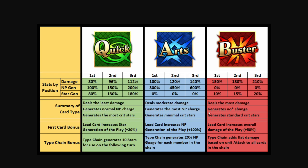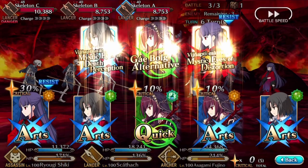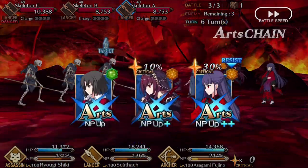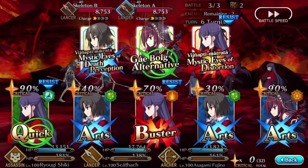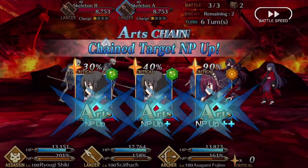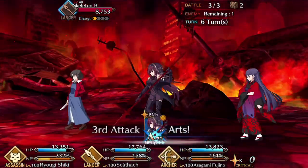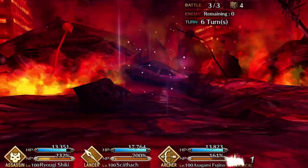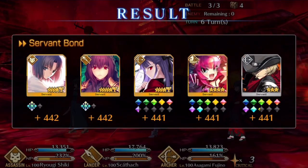The arts type chain when you have three of them is going to generate 20% NP gauge for each member who contributes to the chain. So if all three party members contribute an arts card, all three are going to get 20% charge for a total of 60% party charge. If only two cards are contributed from different servants, you would still get 20% each for those two, making it 40% for the party. It's a really nuanced and amazing card — depending on what you need, you may play it or another card.